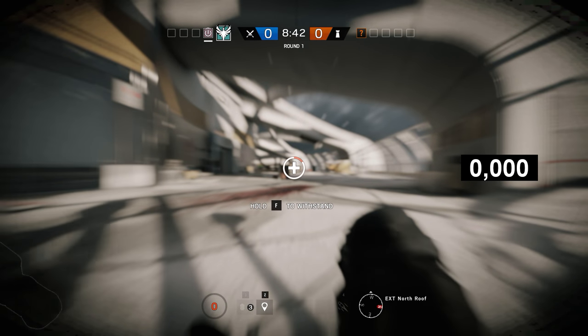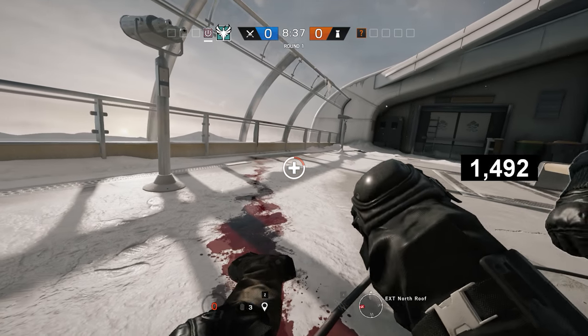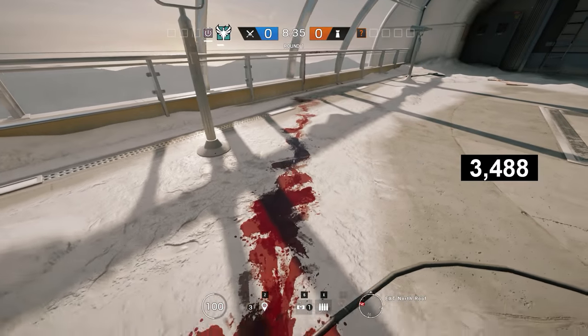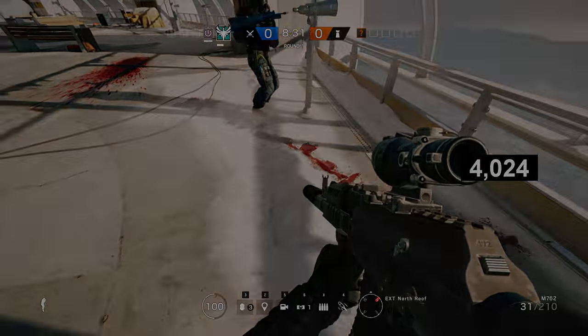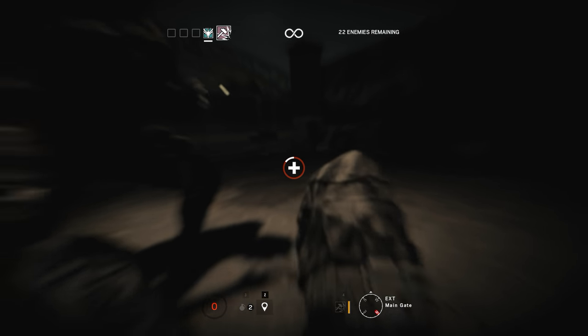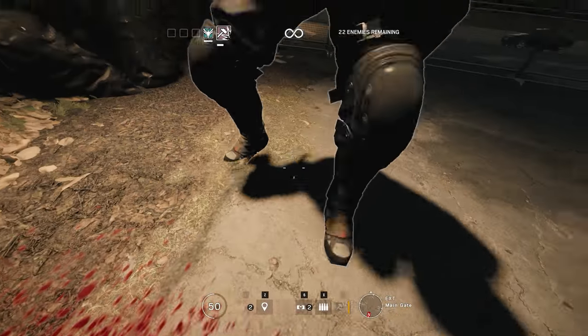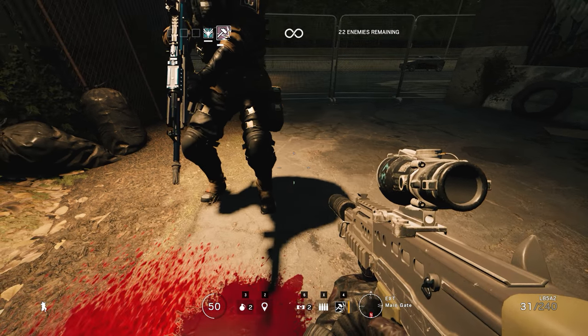Getting picked up by a teammate will refill your health after 2.5 seconds, at which point your crosshairs also appear, and the animation fully completes at 4 seconds. Your vision is locked to looking forward while being picked up — not great, but better than looking down — and your vision clears up instantly at the 1 second mark, giving you a decent view of what's going on around you.